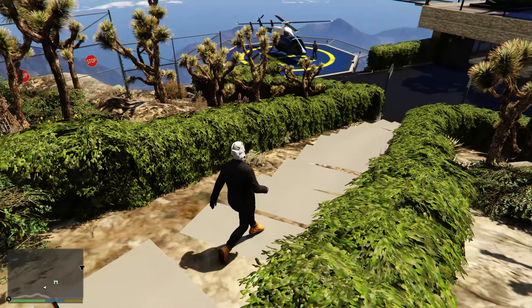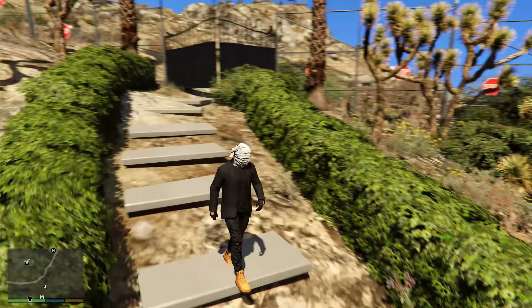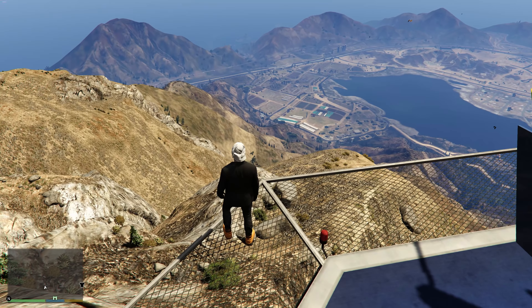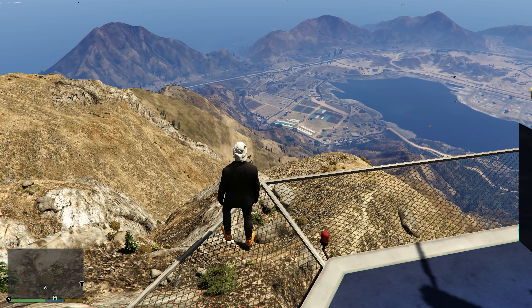Today we're taking a tour of a house on the top of Mount Chiliad - on the very top of this massive mountain. We actually got a house and it is pretty damn cool with some somewhat cool features. I decided to go out and buy a dirt bike as well, just so we can get to the top of the mountain real easy.